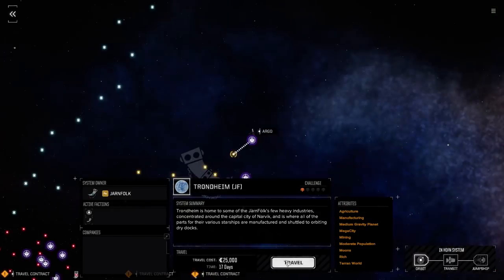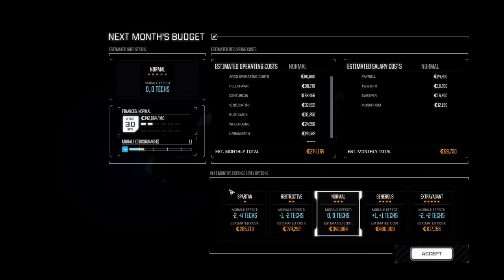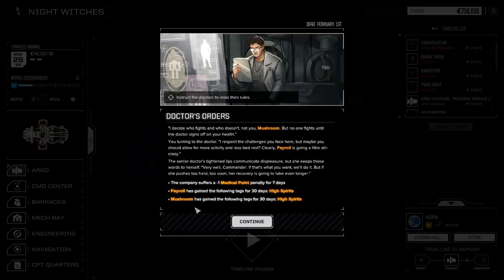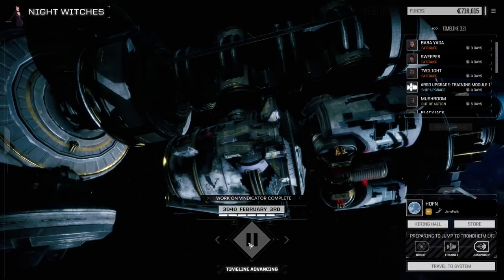Jump to Trondheim - 342,000 C-bills, not too bad. We should get our training module up and running shortly. We can take a medical point too since these two guys are in high spirits.